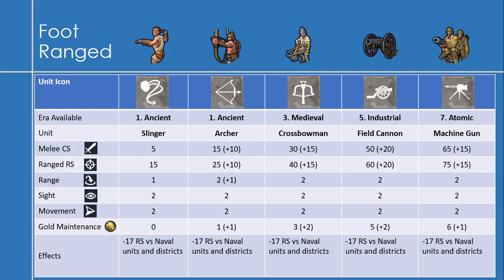The third unit is the crossbowman, and I feel it's a big upgrade. Whenever my enemies have crossbows and I don't, I'm usually pretty worried. Crossbows have a melee combat strength of 30, an increase of 15, a ranged strength of 40, an increase of 15, and a gold maintenance of 3, an increase of 2. It also suffers from the ranged debuff.